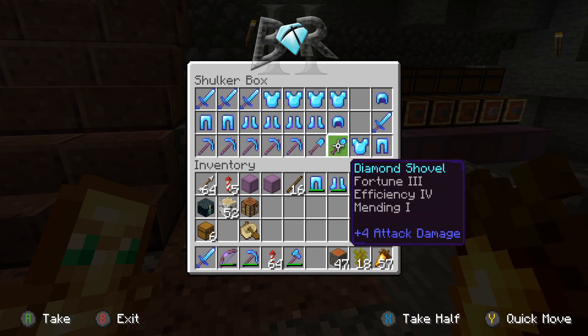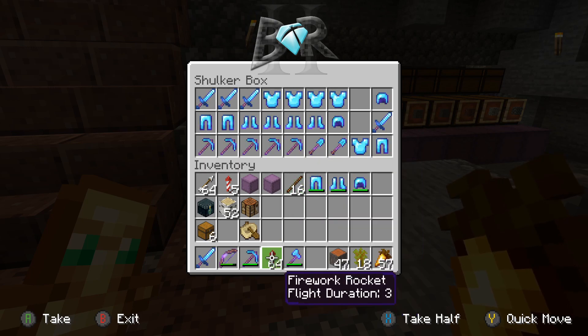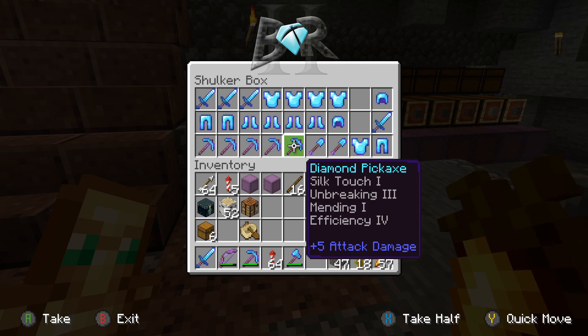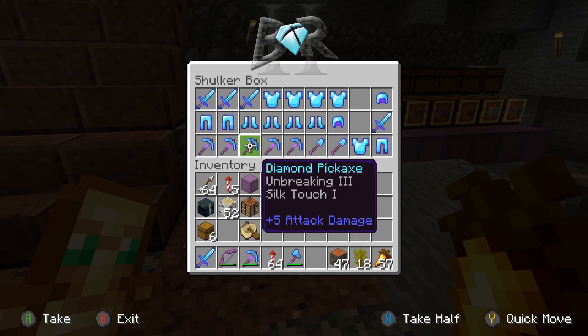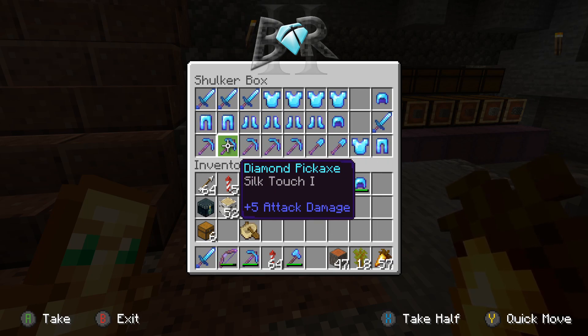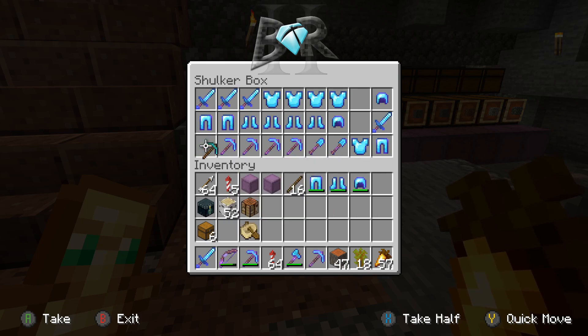The shovel has Fortune 3 and there's another Fortune 3 one. One shovel is Fortune 3, Efficiency 4, Mending — needs Unbreaking but not bad. A pretty perfect pickaxe with Silk Touch, Unbreaking, Mending, and Efficiency 4, not 5. Mine's Efficiency 5 so that's the best I found. All the pickaxes from the End were pretty decent. I also have two silk touch pickaxes — let me combine the Mending and the Unbreaking ones since they're both Silk Touch.